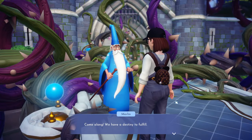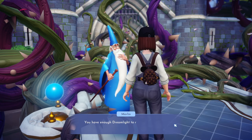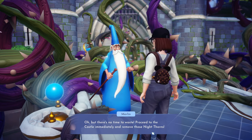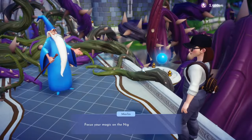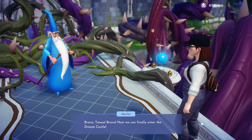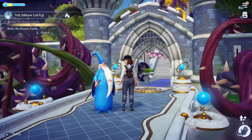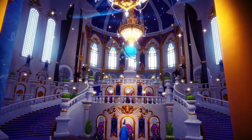Merlin: 'You have enough Dreamlight to repel the Night Thorns from the castle entrance — proceed immediately!' We remove the Night Thorns at the door. 'Bravo, Tanya! Now we can finally enter the Dream Castle.' We're going in for the first time — oh my god, this is incredible!